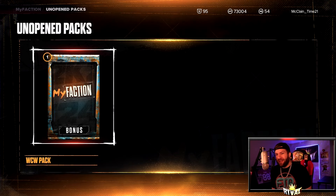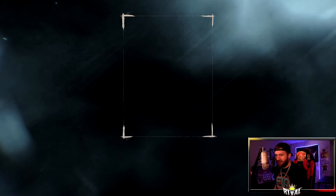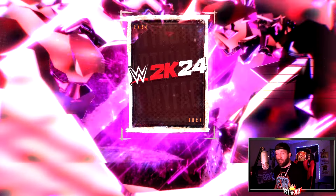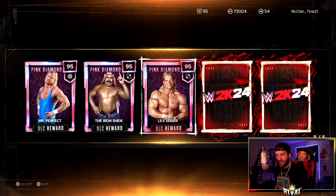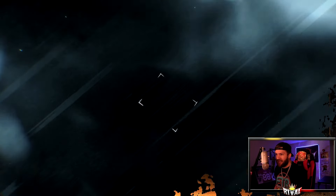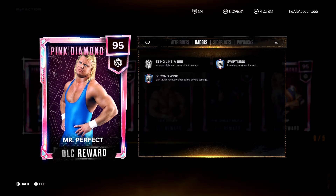We go to unopened packs. Inside this WCW pack we're gonna get Diamond Dallas Page, Iron Sheik, Mr. Perfect, and Lex Luger — it's a pretty good pack. First up is Mr. Perfect, then the Iron Sheik. All of these guys are going to be 95 overall pink diamonds, and the player models look insane. There is Lex Luger, and now we get the Great Muta — you can see the black face paint. And the last one: Diamond Dallas Page. Let's go, DDP!